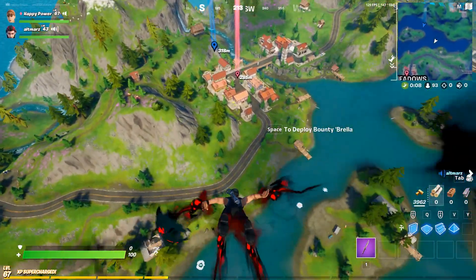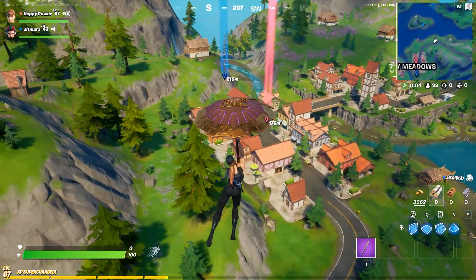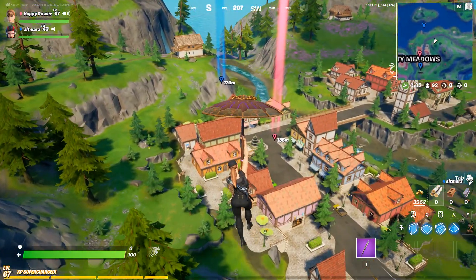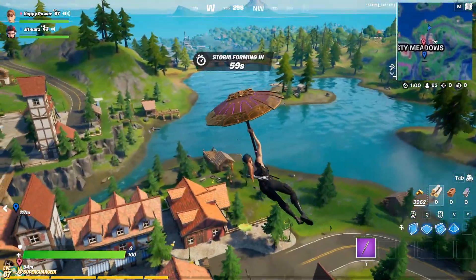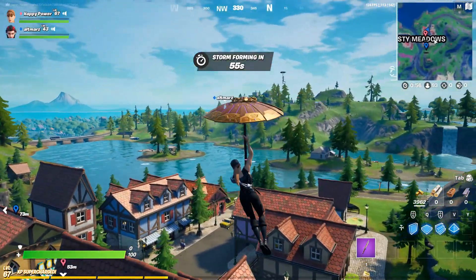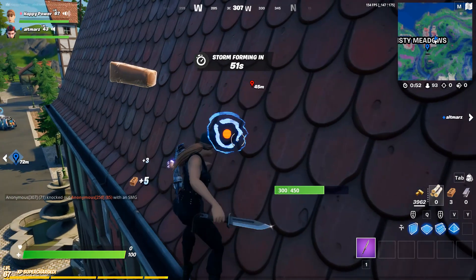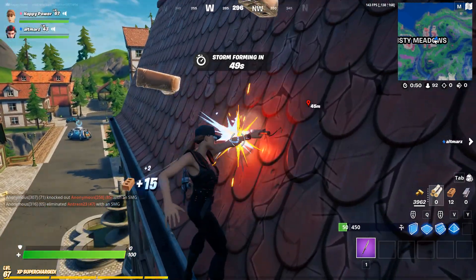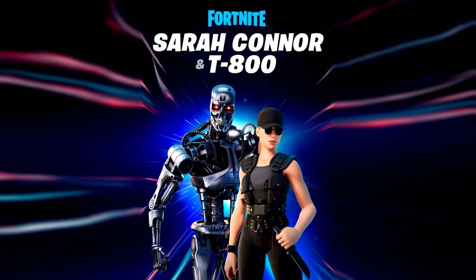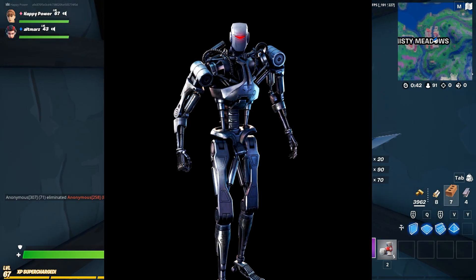Alright guys, so first things up: have you guys ever wondered what the actual T-800 skin from Terminator looks like over in Fortnite China? Because we all know for a fact that Fortnite China likes to actually make skins look different, especially if they are included with a skull. And as we all know, the T-800 skin from Terminator is a complete skeleton. So this is what it looks like over in Fortnite China — pretty weird stuff overall.